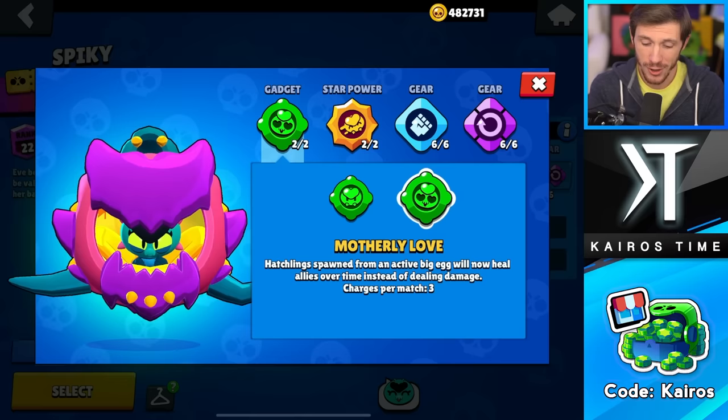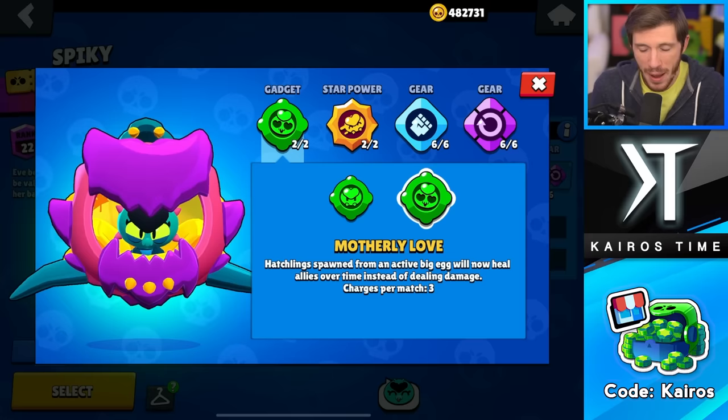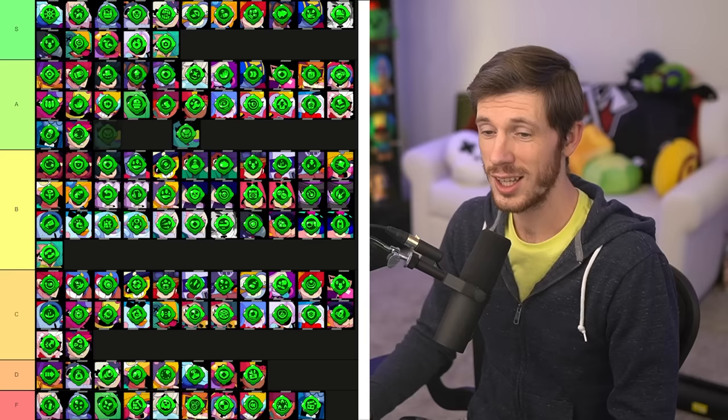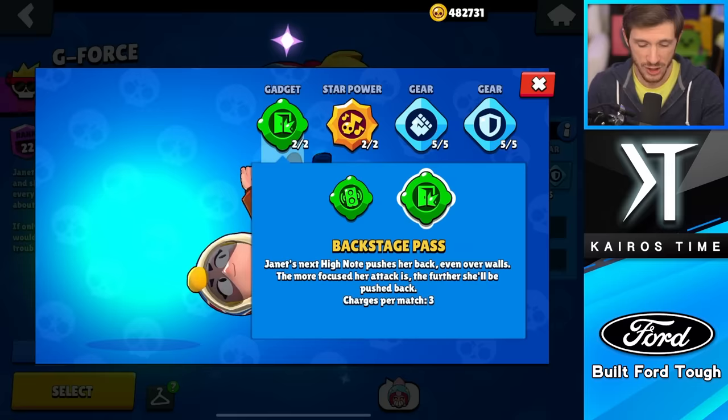Next we have Eve, and this is a very obvious choice — you gotta go with Gotta Go. Motherly Love requires her to sacrifice her super to heal teammates, and you might not have teammates that need healing, or they might heal the wrong teammates. The timing might be off, your teammates might be dead, or they might kill the hatchlings — there's so many things that can go wrong. Whereas Gotta Go helps you get out of there when something is going wrong. Gotta Go is very close to S tier but I'm putting it in the A tier, whereas Motherly Love is going in the F tier.